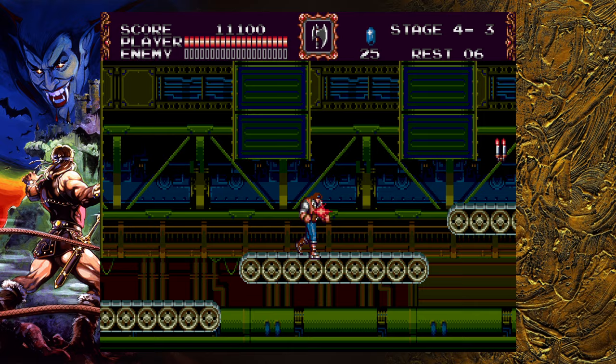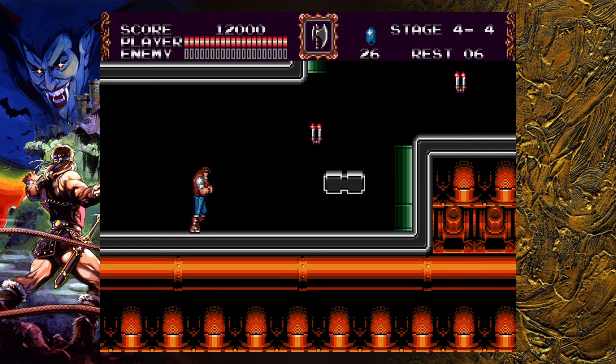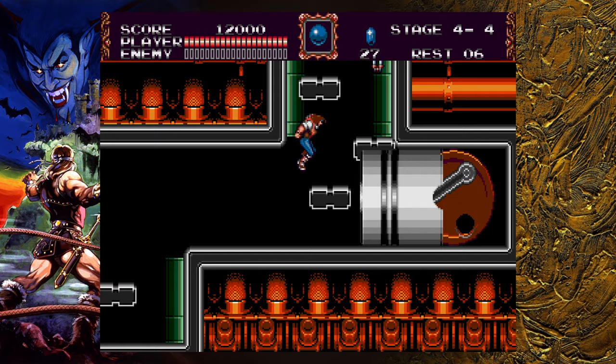Just keep making your way over. There is a mace or a flail skeleton over here, so throw some axes, take care of him, and then move into 4-4. I'm going to pick up the flame whip here — if that's your 30th candle, it'll be a flame whip.